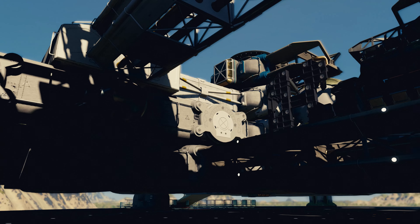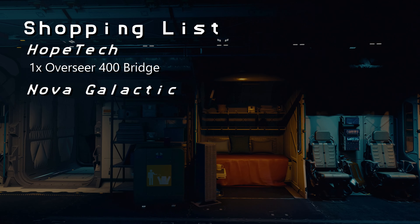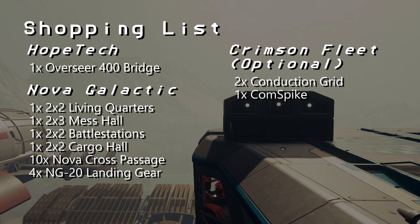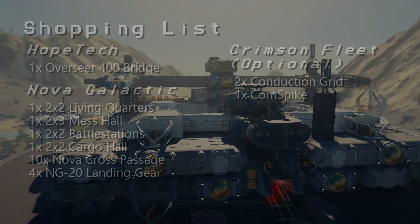Almost ready to start building, but first we need to pick up some staryard-specific modules. First, head to HopeTech in the Valo system and pick up one Overseer 400 Bridge. Next, at the Nova Galactic vendor at New Homestead, we'll need: one 2x2 Living Quarters, one 2x3 Mess Hall, one 2x2 Battle Stations, one 2x2 Cargo Hall, ten Nova Cross Passages, and four NG-20 Landing Gear. Finally, at the Crimson Fleet vendor in the Kryx system, we need two Conduction Grids and one Comm Spike — though those last two are optional, locked behind the Crimson Fleet faction questline.